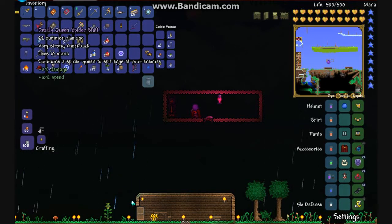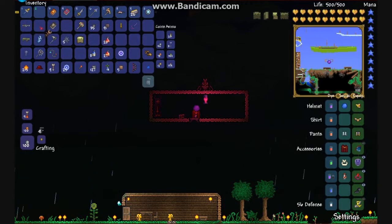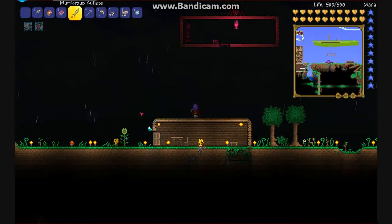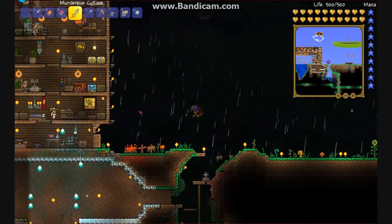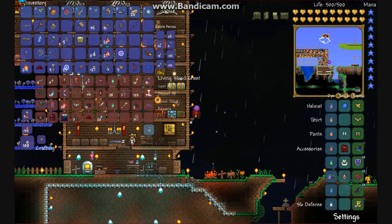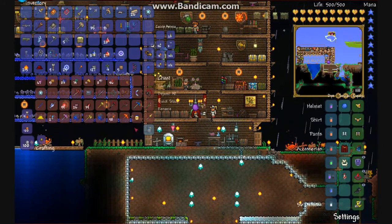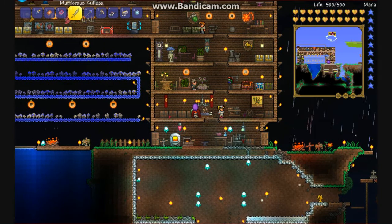You could use a turret — one of those things that will kill things for you — you could place it down, but I didn't use any of those. All I used was a couple of magic books and my Nimbus Rod. That really helped, because whenever the Destroyer was flying by he got hit by that as well. The Nimbus Rod can also be replaced with the Blood Shower, but the Nimbus Rod is a lot better than that. It can also spawn two clouds instead of one.